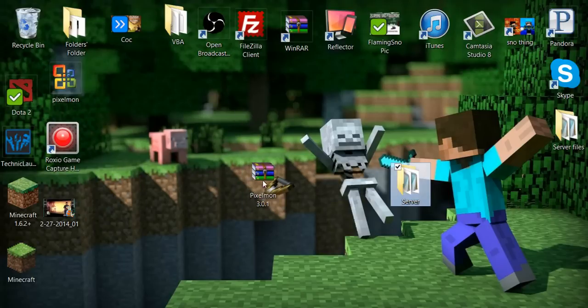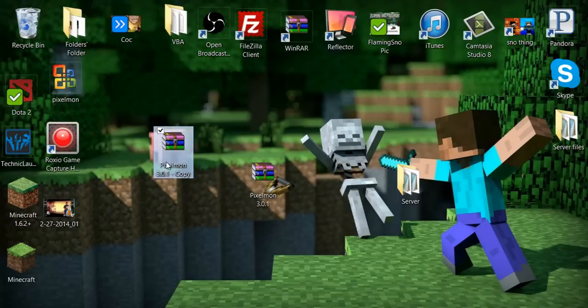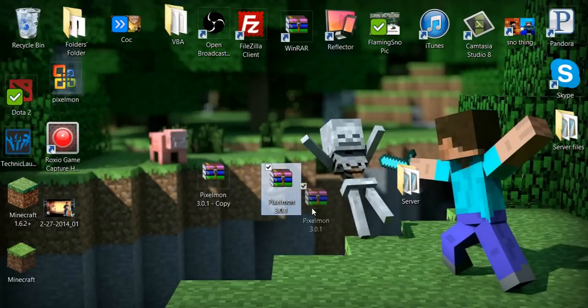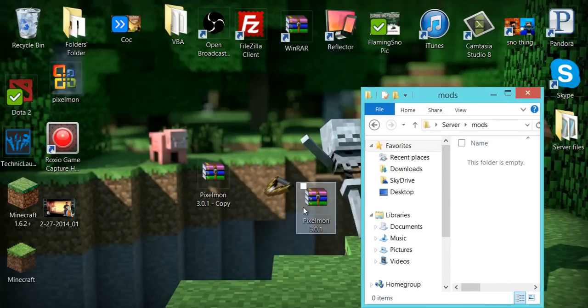First, make a copy of the Pixelmon file and paste it on your desktop. This is what you're going to need WinRAR for — though you may not need WinRAR because a lot of computers now just come with zipping built in. Go into the server folder, open up the mods folder, and drop the Pixelmon jar in.